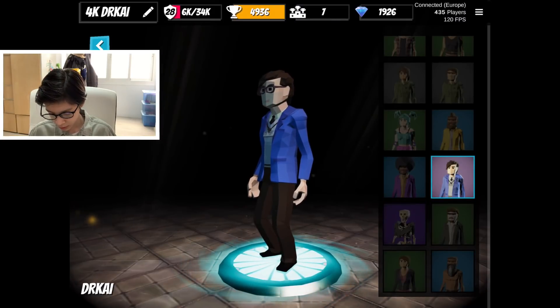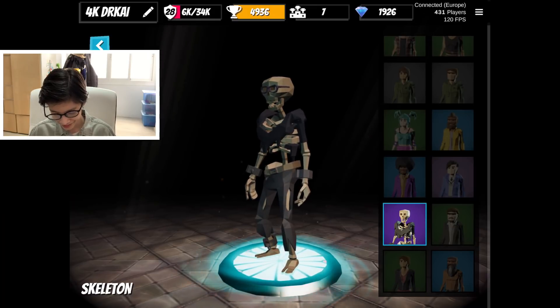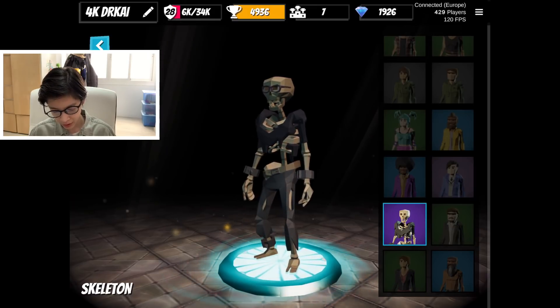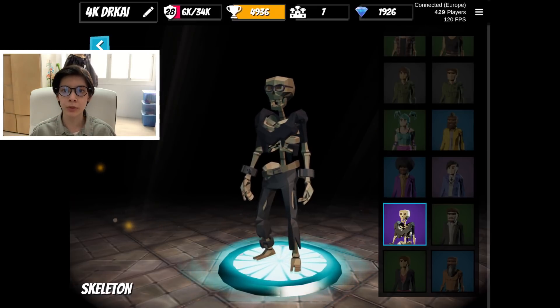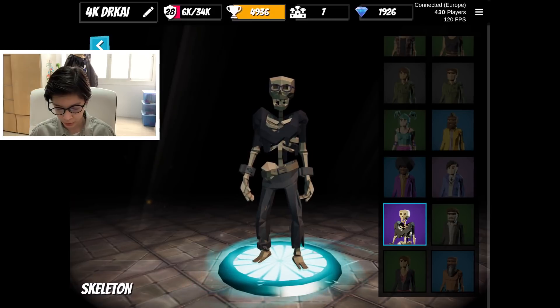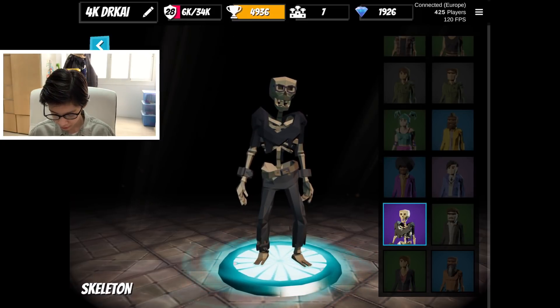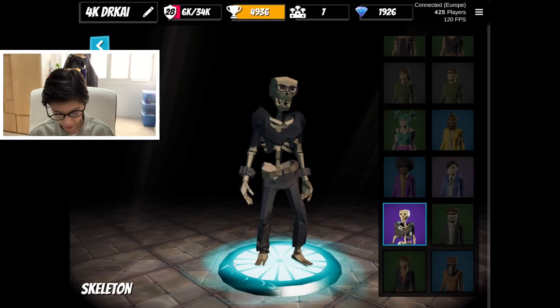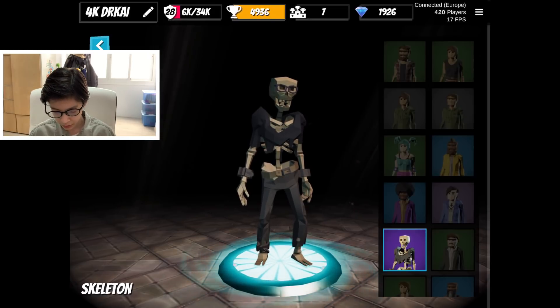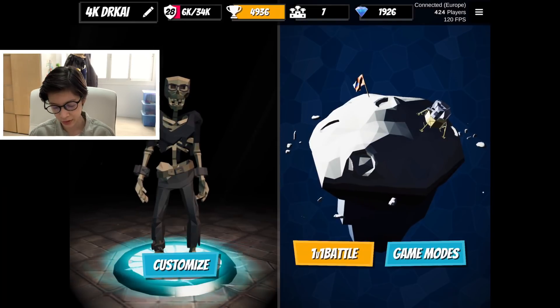Right here we got the Skeleton skin, which is actually a pretty cool skin. We're also gonna review the new Geo Arena and editing — so we're gonna test all three of those main things. We got Skeleton, Goth, and Sensei. We're gonna use Skeleton for now. It's got the Dr. Kai glasses, so we're gonna use it with those — because why not?